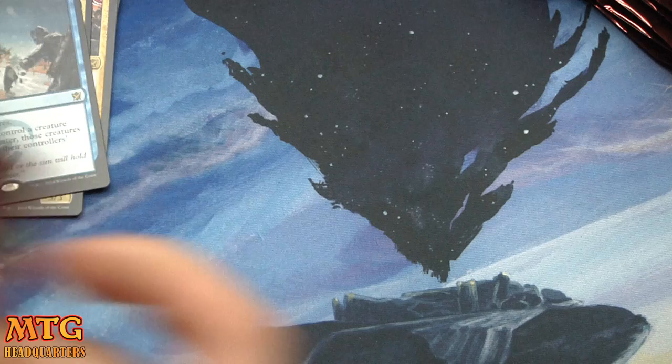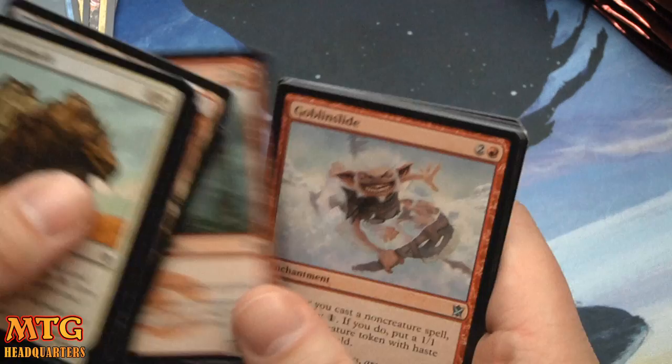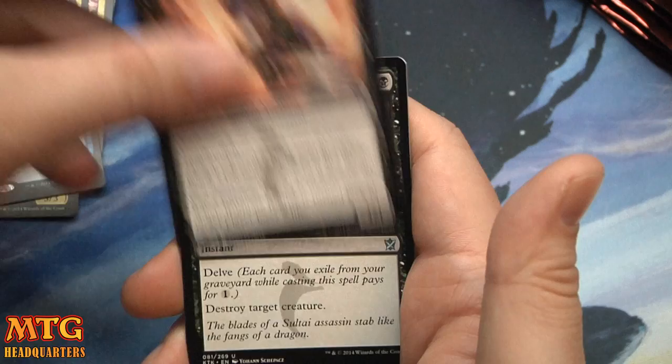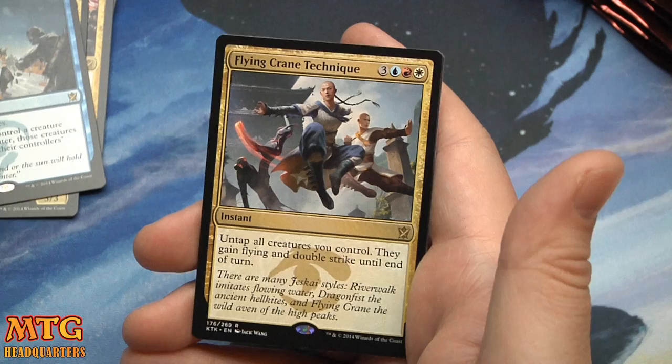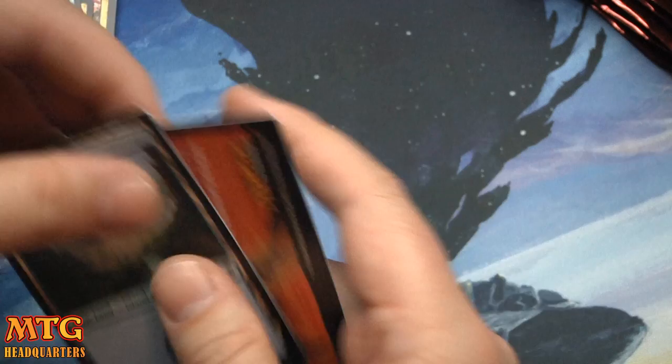Maybe after Khans I'll be able to release some more HQ Packs — keep an eye out for those. Goblin Slide, Ruthless Ripper, Murderous Cut, and Flying Crane Technique — three colorless, blue-red-white. Untap all creatures you control; they gain Flying and Double Strike until end of turn.